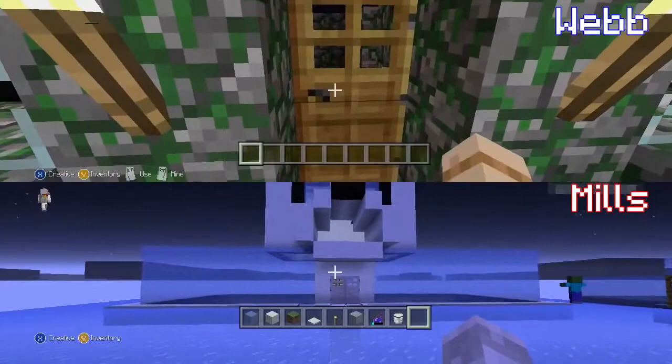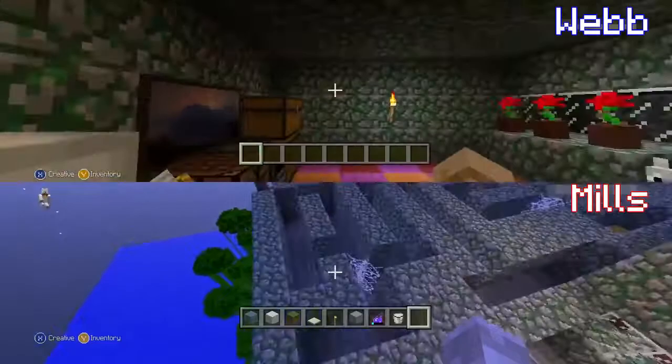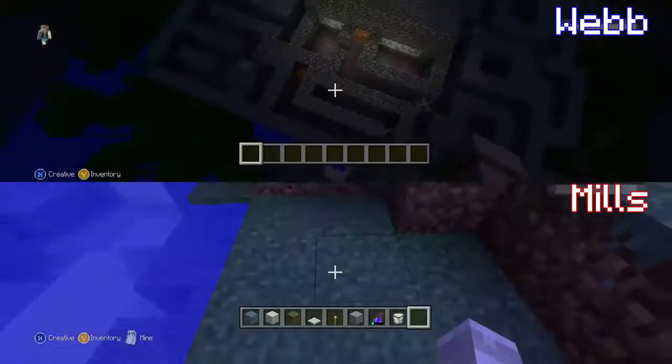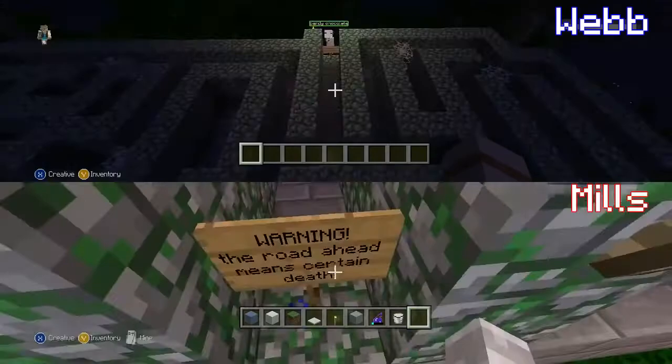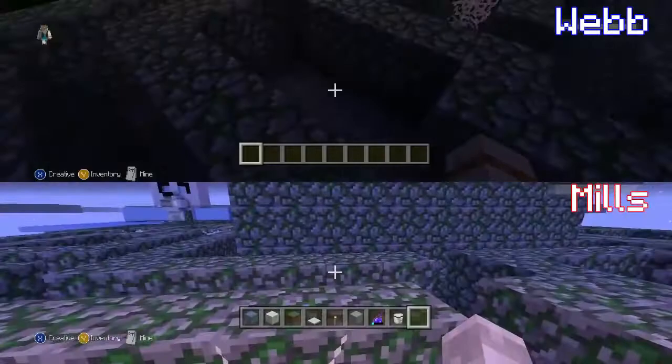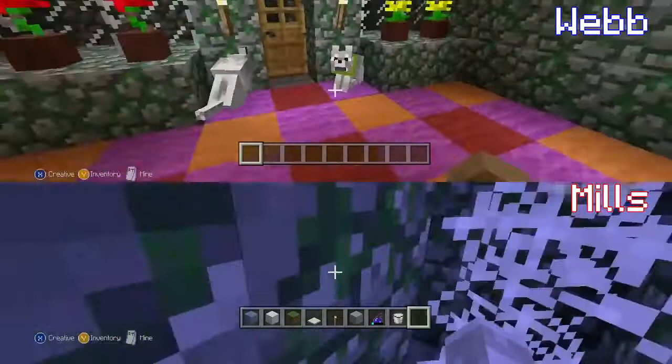That's pretty cool! Alright, who wants to see my house? Mills, you just give them a tour of your house and I'll stay in my house. I will show the labyrinth — I've made a little vine-and-cobblestone house, and I've worked very hard to make a labyrinth. It looks like you're going into space, Mills — like a space elevator! It's the elevator to my labyrinth. Just warning: the road ahead means certain death. Mills is going to navigate the entire maze while I sit in my house watching his screen and laughing.